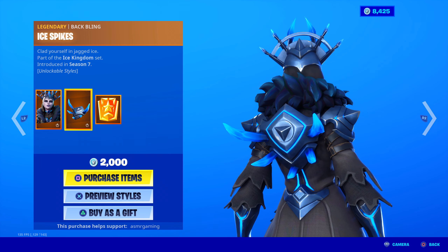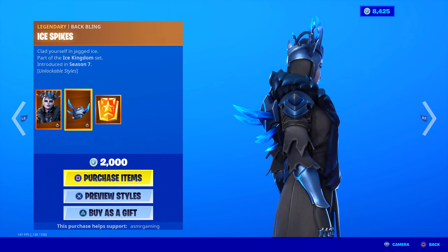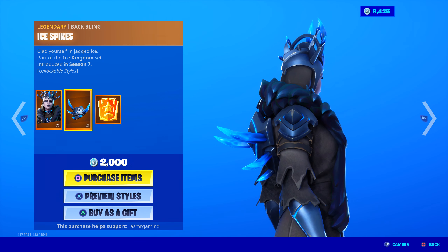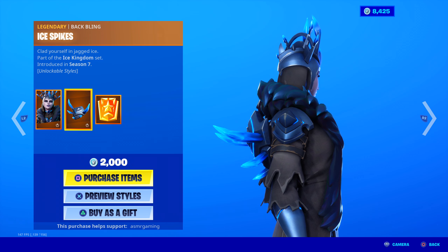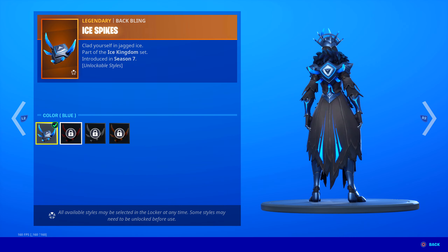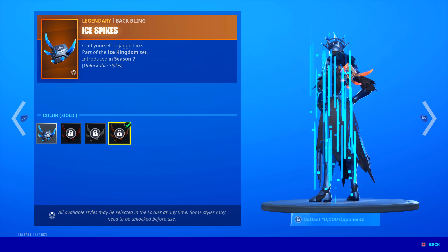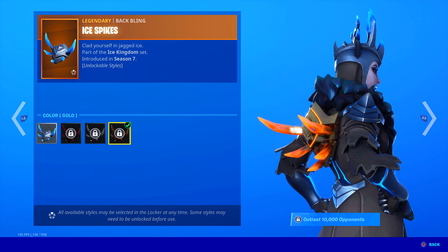The Ice Spikes back bling is included — 'Clad yourself in Jagged Ice.' That's actually pretty cool. It's like a shield but with ice spikes coming out of it. I like how that looks. And this also has different edit styles — look at that, it looks so cool. I'm already thinking of combos.